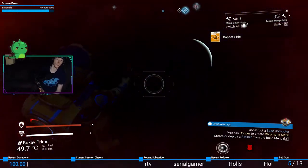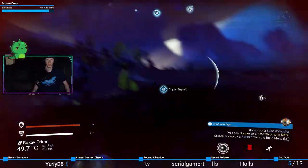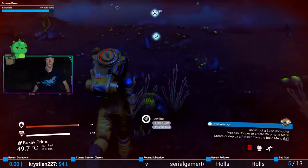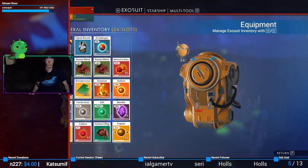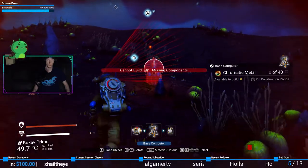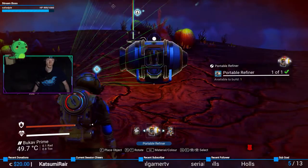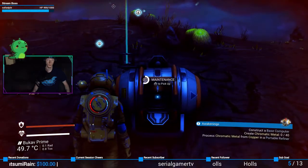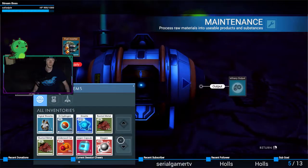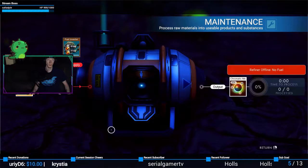Okay, construct a base computer, process copper. Refinery — stay away. Normally I would just build it here but we've got this stupid jerk face floating around us, so don't get stuck. Base computer, base computer... signal booster, portable refiner, base computer. Oh, I gotta do the chromatic material first. Copper — there it goes. Copper, there you go, perfect.